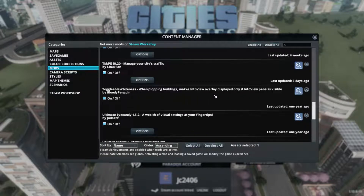Toggleable Whiteness - yeah, I'll be struggling with that. You know, you want to build a road and it turns everything white so you can see your traffic overlay while you're building a road, or a pathway. Kind of want to see the ground.